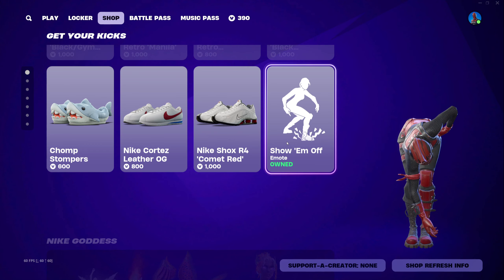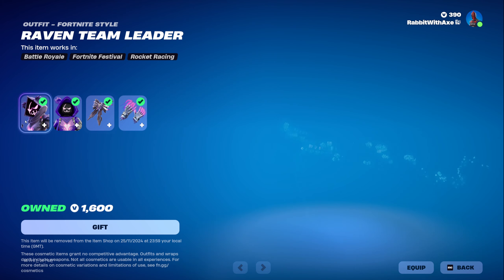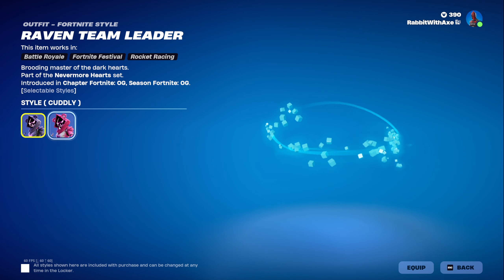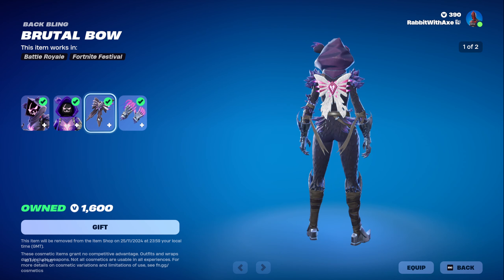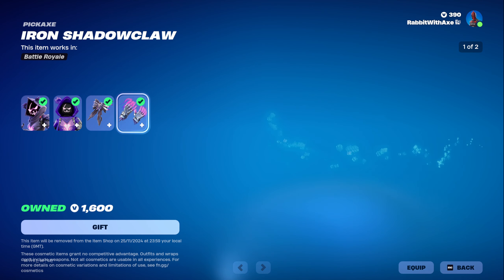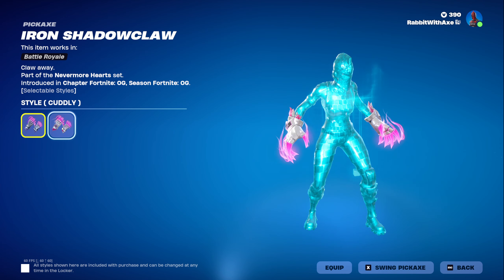Nike Goddess is still here, and Aphoria Volume 2 is still here as well. We have the Nevermore Hearts Pack, which comes with Raven Team Leader — she does have her alternate cuddly edit style and Lego style. The Brutal Bow Back Bling also has its cuddly style. And the Iron Shadow Claws, which once again has regular and cuddly styles.